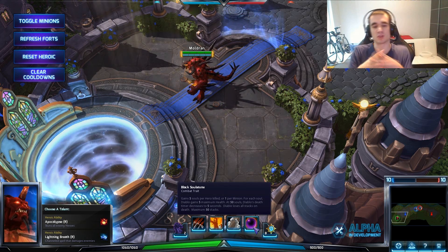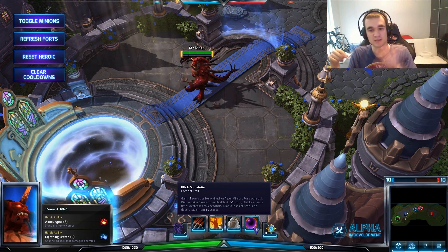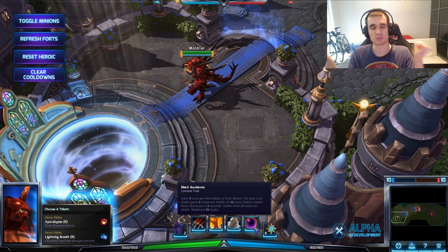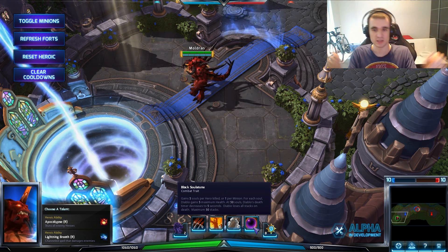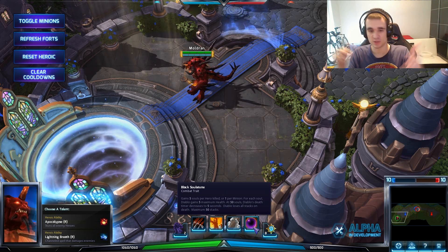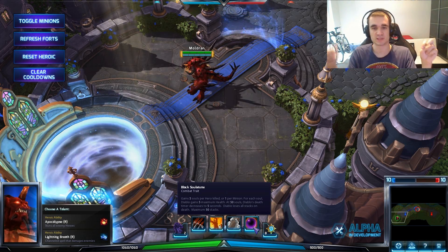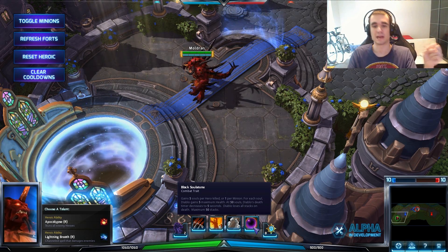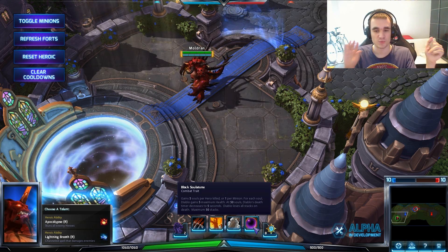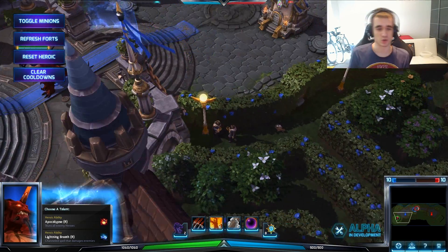The passive trait for Diablo is Black Soul Stone - he gains five souls per hero kill or one per minion, and for each soul he gains five maximum health. What's more important is at 50 souls, Diablo's respawn timer decreases by five seconds. So if you have all the souls and you die, especially late game with like a 50-second death timer, you get it down to five seconds and immediately rejoin the battlefield. Diablo has a very high presence in this game.